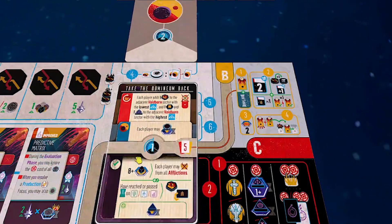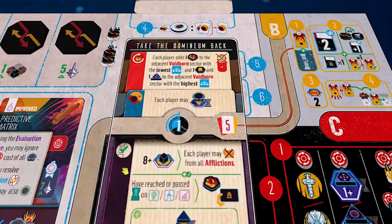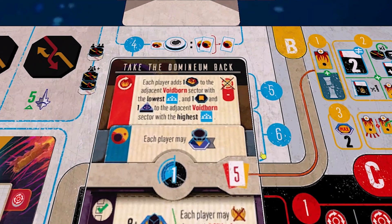We're picking 'Take the Dominion Back' — our former government. Now we resolve step five: the Voidborn effect, then step six: the player effect. It says each player adds one bounty to the adjacent Voidborn sector with the lowest population — that's the little blue die — and then a reclaim and one sector defense to the sector adjacent with the highest population. I added a bounty to these two sectors, and these highest-population sectors each get a sector defense.